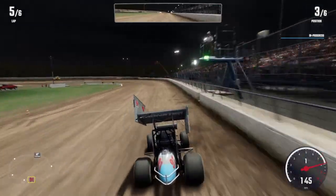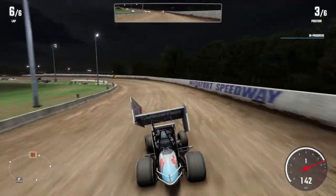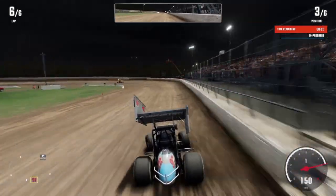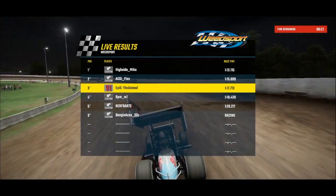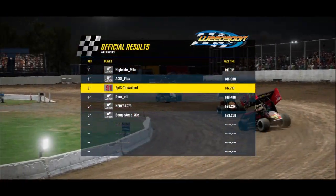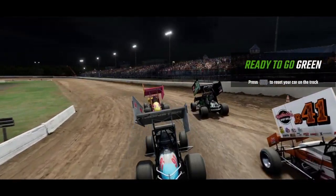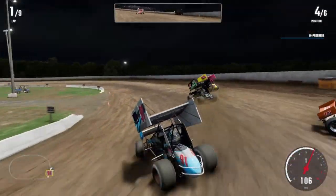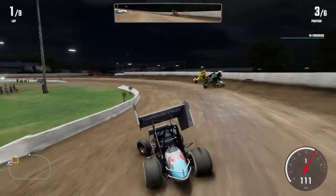Right here you're seeing us put some qualifying laps down, really throwing it into 1 and 2, trying to keep the line as straight as possible on the curved back stretch into 3 and 4. You don't want to go too high on the cushion because you will hop it and go into the outside wall as it straightens out on the exit of 4. Our lap was good enough for 3rd.